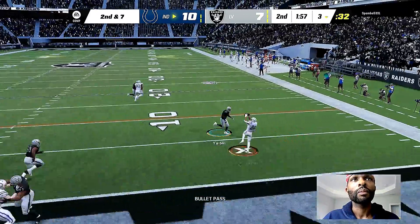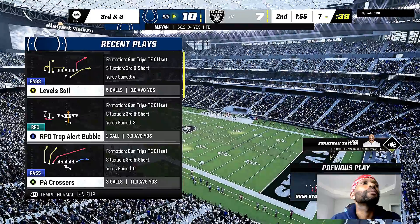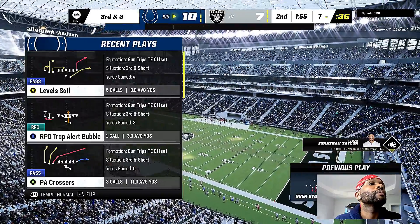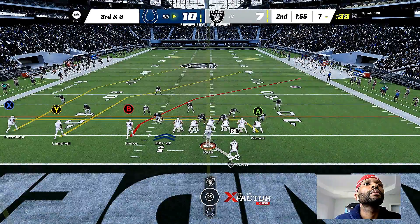On second and seven, Ryan — they'll get this off to Taylor, and he's going to be out of bounds up past the five. The result: only four yards on the play. Now we've got a third and three.